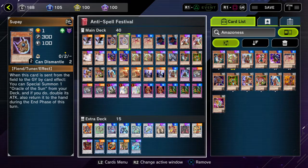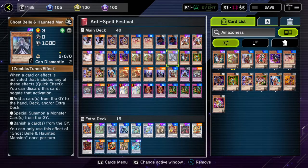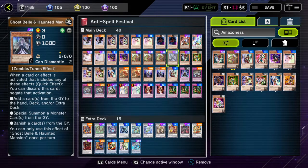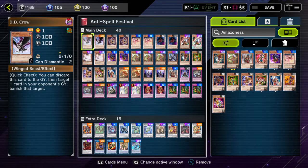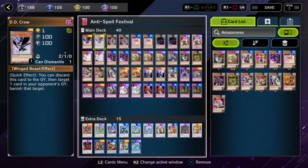For the hand traps: two Ash Blossoms, two DD Crows, two Ghost Ogres, and one Ghost Belle. Ghost Belle worked out pretty well, but in the anti-spell festival she's somewhat out of the format. However, if they have monster or trap effects that deal with banishing — not as cost — Belle can be a game changer in best-of-one, because no one ever expects Belle in that format. Same goes for DD Crow, which is super strong as a versatile hand trap.